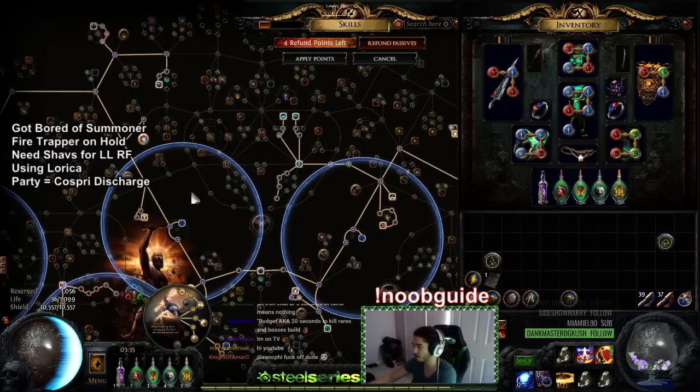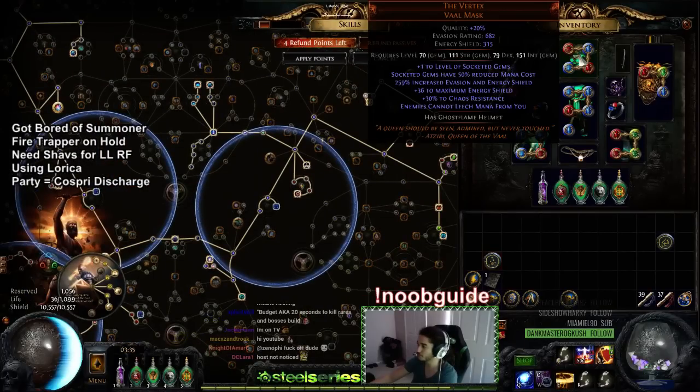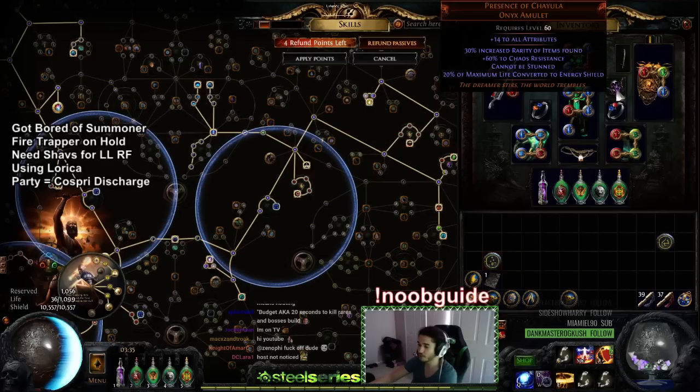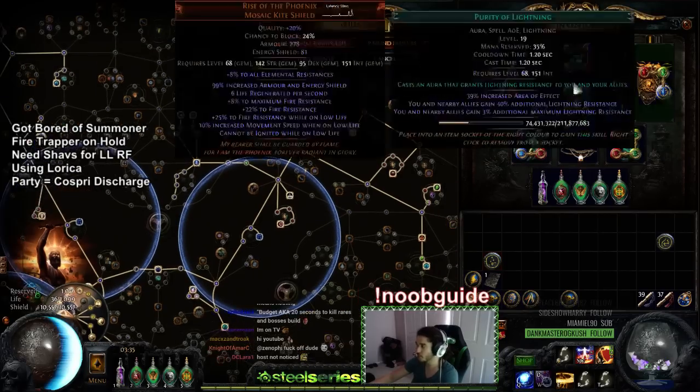So let's talk about required items again. You need a Vertex with a 20 Blood Magic and a level two Enlighten. Presence of Chayula is highly recommended, and Delirium gloves are pretty much required — your gloves don't have to have that much ES but you need them.